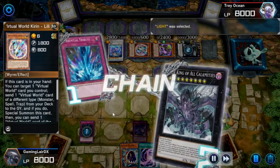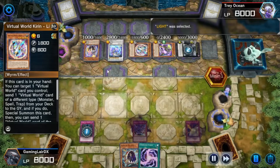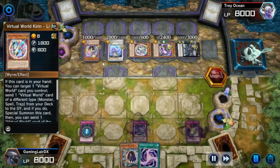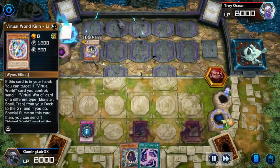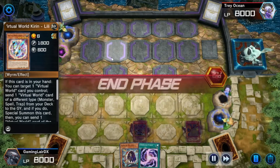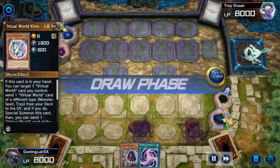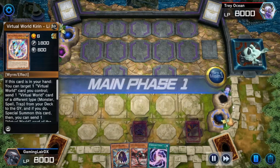Let's go ahead and use Torrential Tribute - the best card on the field at this point in time. Torrential is a rare card, by the way - crafted if you haven't crafted it already. I highly suggest crafting three. And I destroyed everything. They have absolutely nothing.